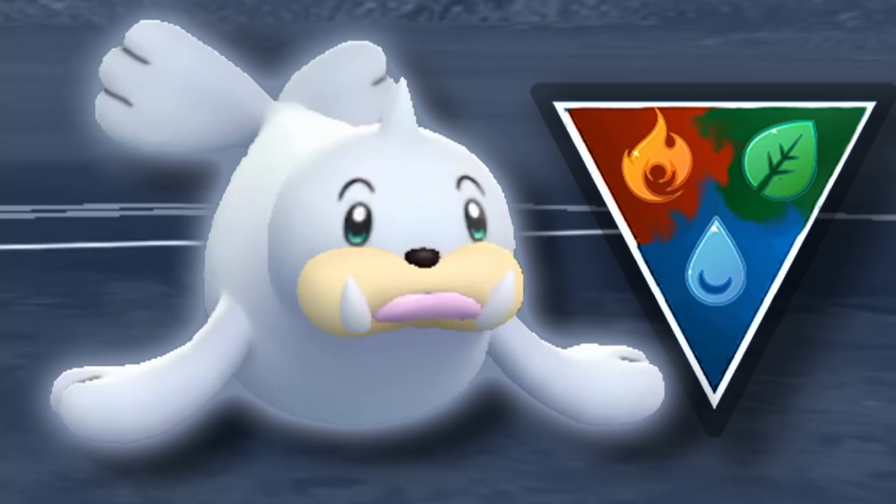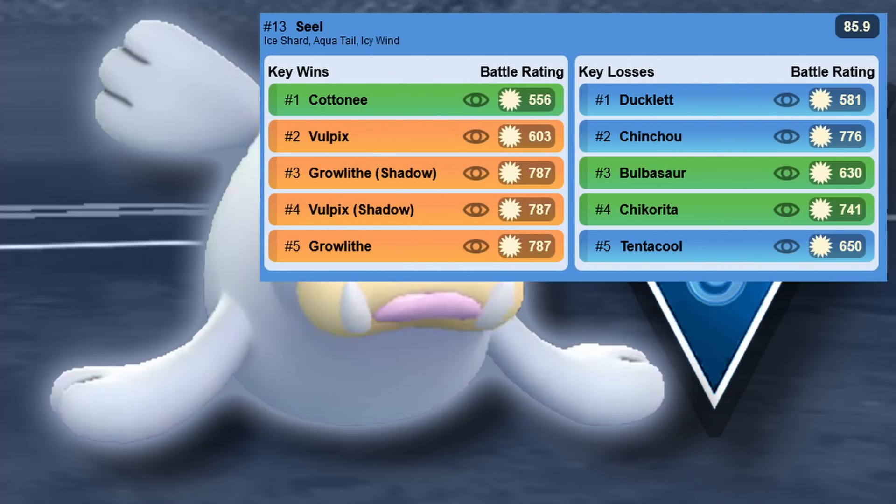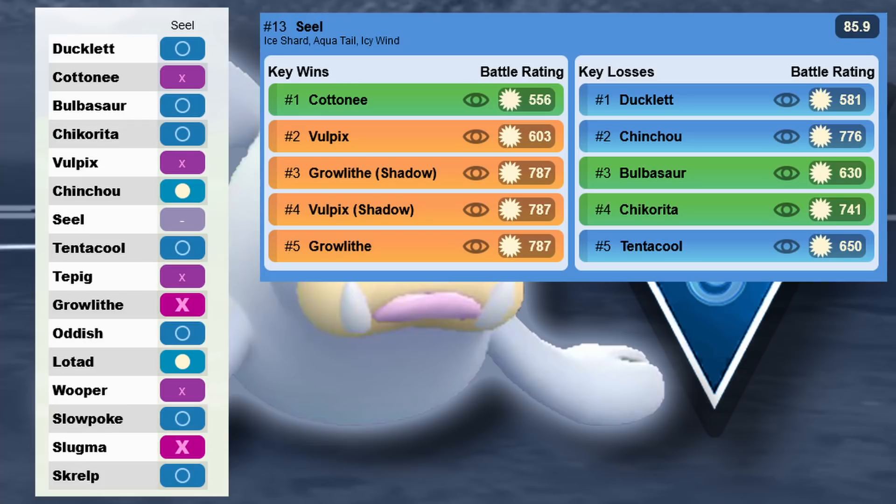Next up is Seel, which you might already have at 500 CP from the last cup. It's better now with Ice Shard rather than Lick. The cool thing about Seel is it's a super solid safe swap — unless your opponent has Chinchou in the back, you can do damage against everything with Ice Shard and Icy Wind, and you can even beat most grass types with energy advantage and shields. Access to Aqua Tail is also super solid.